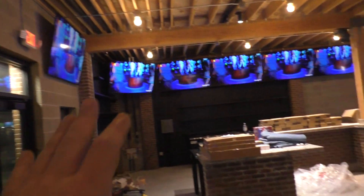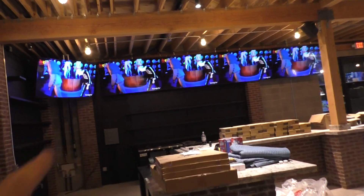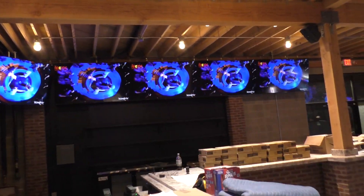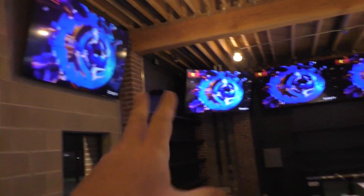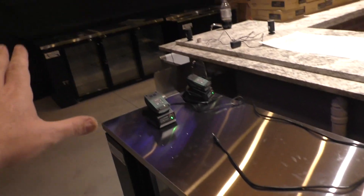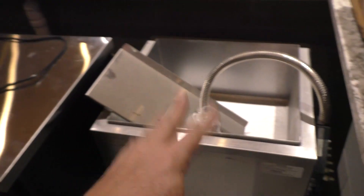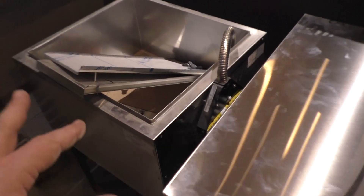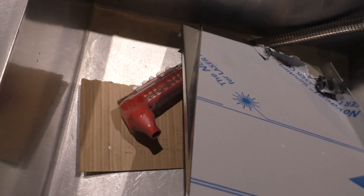All of the TVs here are on Loop TV with our logo just for now to get them all tested. Once everything is up and running, we'll have different channels and different media on these TVs for the bar area. We got a lot of our bar stuff — coolers, deep sinks, and soda guns. There's one here and then on the other side is another one. More deep sinks here, the prep area for serving, and another deep sink with another soda gun.